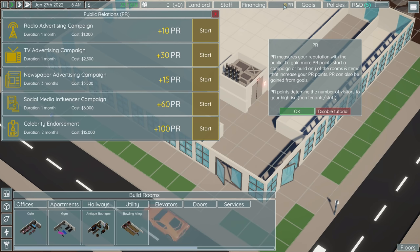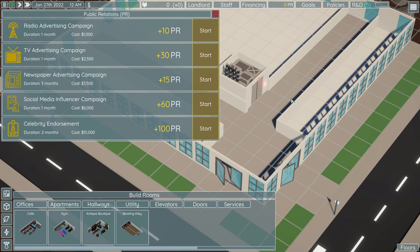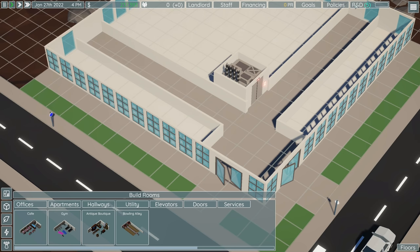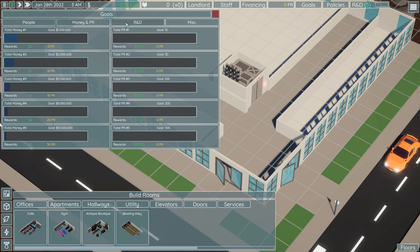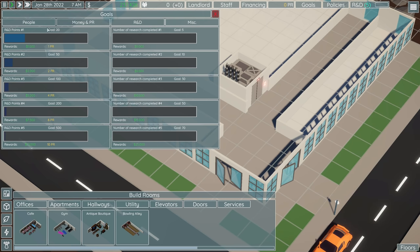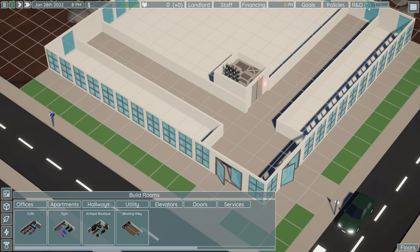PR measures your reputation with the public. To gain more, start a campaign or build rooms and items that increase your PR points — it can also be gained from goals. PR points determine the number of visitors to your high-rise, that being non-tenants and non-staff. Goals are plain and simple: get a bunch of people, research things — we can do a bunch of things to get a bunch of things, which is the idea in the long run.